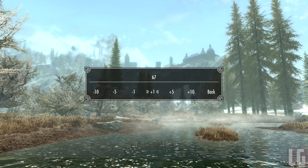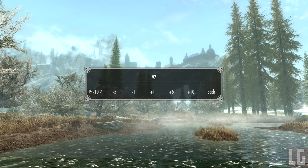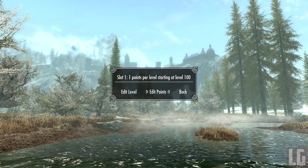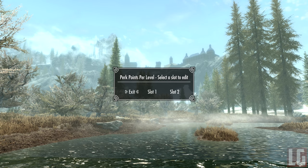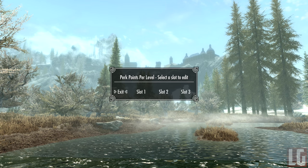There are 10 slots altogether so you can really customize the perks the way you want — for example, 1 point from levels 1 to 10, then 2 points from levels 11 to 20, and so on. Or you can make it so you get 1 point every level but 2 points at level 20, 3 points at level 30, all the way up to 10 points at level 100. A useful mod and a fun way to determine how fast to develop your character, or give yourself bonuses for reaching certain levels.